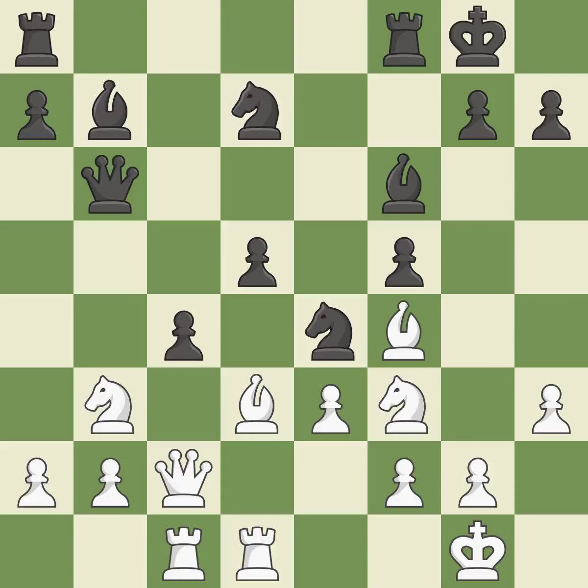This causes material loss. There was only one move that was effective, and this wasn't it — a mistake. This wins material; it is the only move that works. This took advantage of the mistake and white now has a winning advantage. It is a great move.